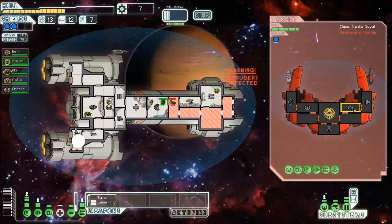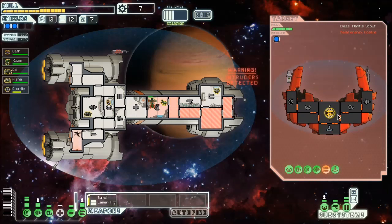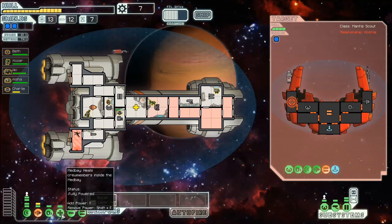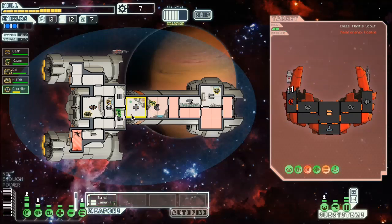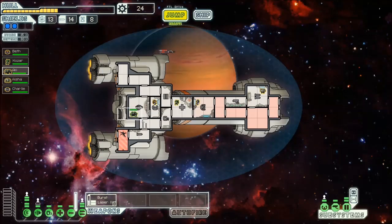That's a burst laser 3, which is not pleasant. But I did manage to knock it out before it could get a shot off, so that's good. Why are you in the oxygen? Why are you shooting missiles at me? That is just frustrating. Since I can't board to kill the crew, I'm actually going to leave that breach in my hull right there. That's actually a pretty useful place to have it if I get boarded there, because that's a room that's only good for venting anyway.